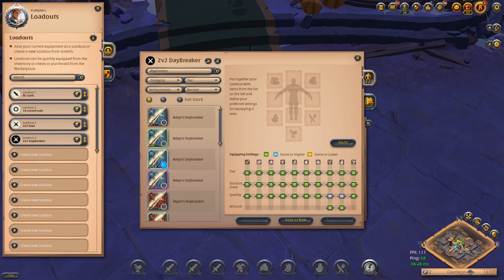Let me search for Daybreaker. Usually we rock 4v2, so I'm going to right-click this and equip it. Now, very important — this is the weapons area. Here you can change the tier. You can do equals the same 4v2, same or higher, or same or lower. I'm going to go same or higher because the minimum is 4v2, but generally we'd want it equal. Enchantment — same or higher as well. Quality — same or higher. Simple as that. It's going to tell us when we buy the item.